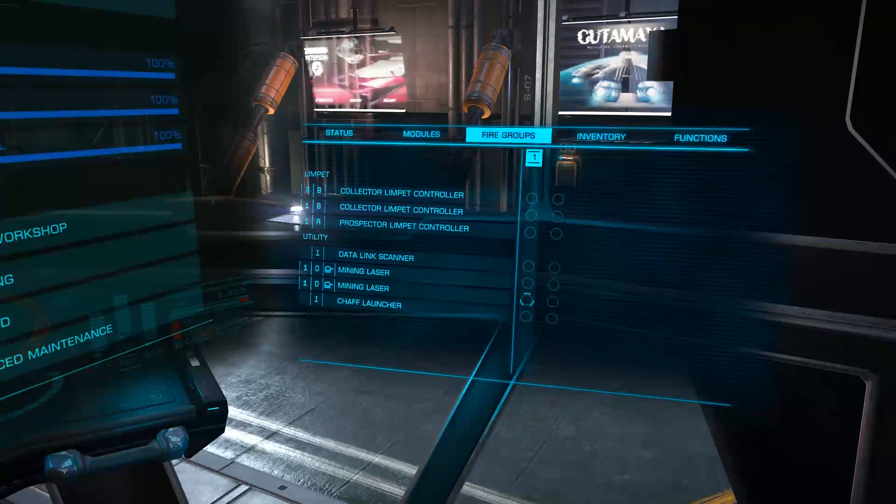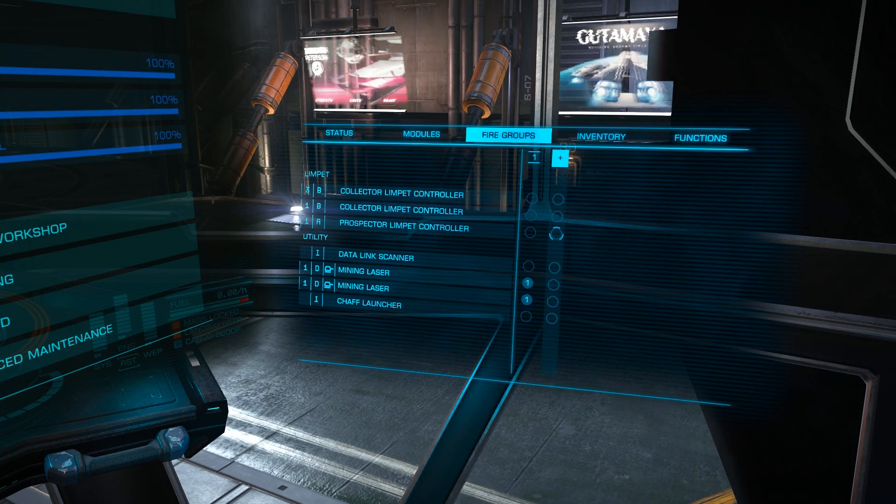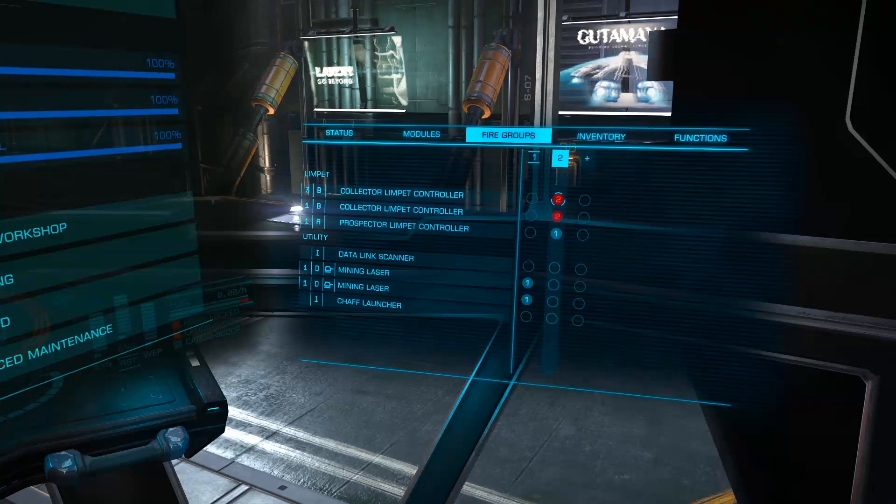Limpet Controllers are bound to a fire group just like weapons. However, they can be used without your hardpoints actually being deployed. When you fire a particular controller, you'll hear 'Programming Limpet Drone,' which will then assign the generic limpet to its specific task.